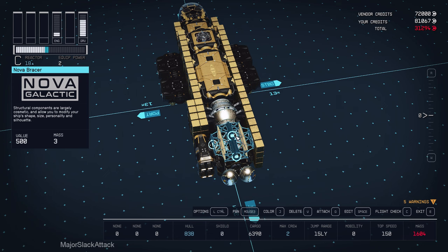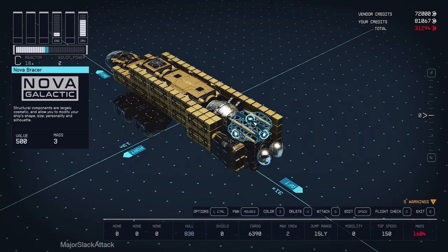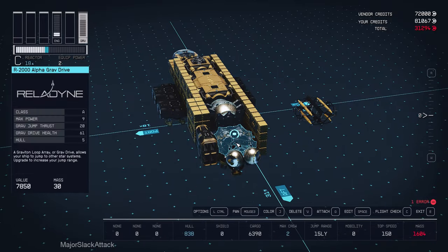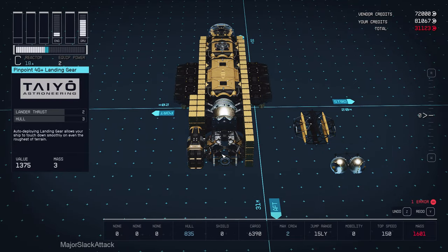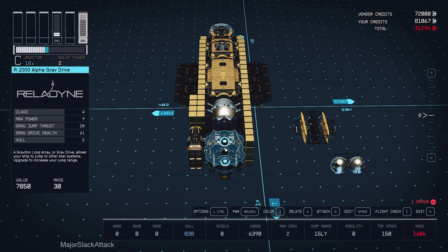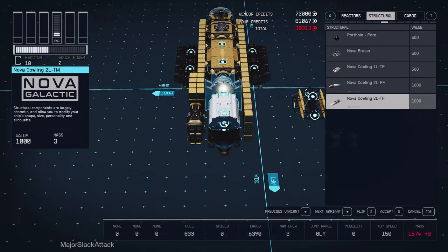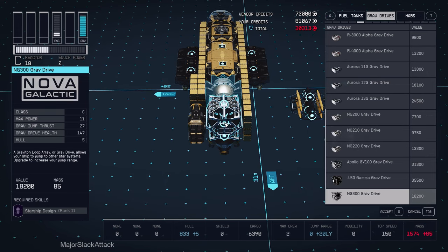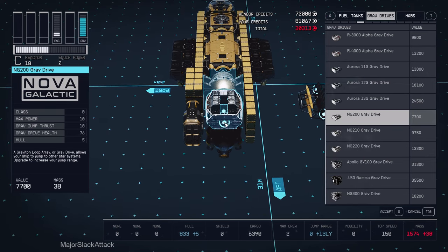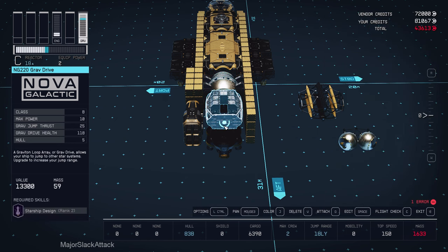Now I need to buy the NG220 Grab Drive. It says go back to base, but it might be available here. This is my old Grab Drive. The NG220 Grab Drive — is it available here? There it is. Very good.